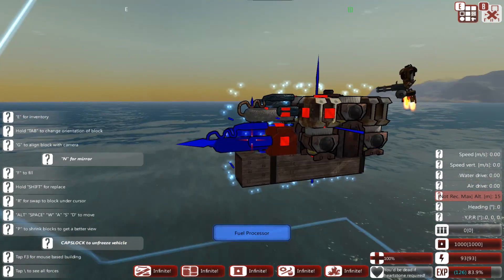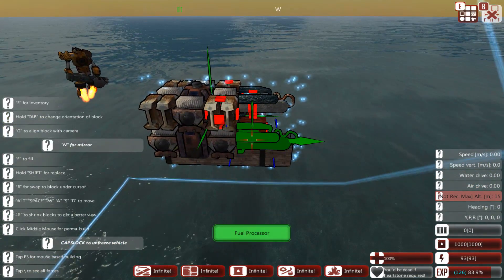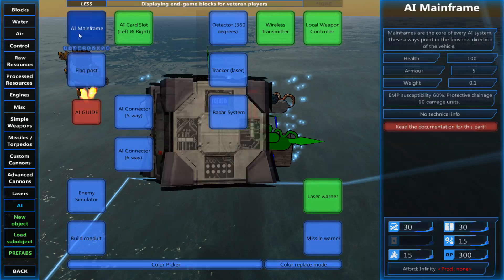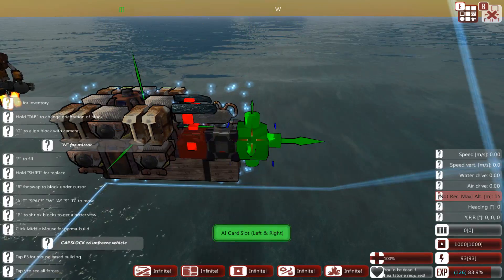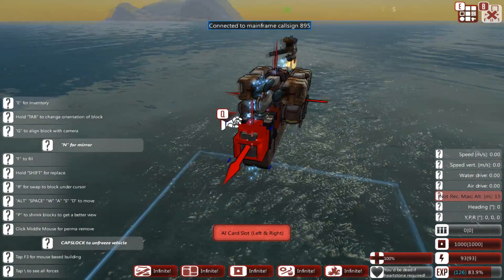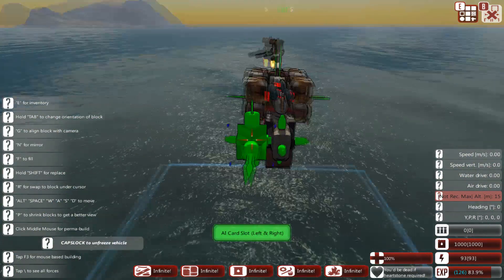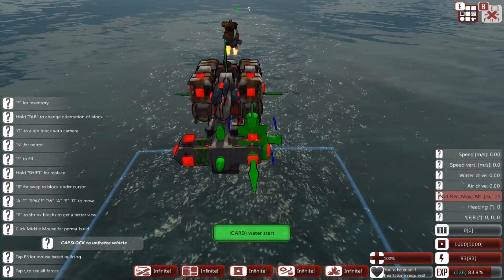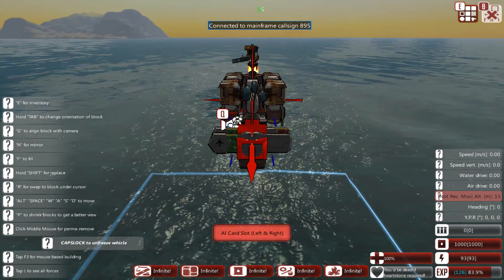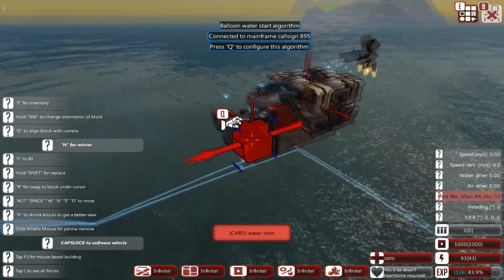Get your fuel storage and processor added in somewhere — we have them in here — and squeeze in your AI. We need an aerial AI for this and a water start card. If you're adding weapons you can add the relevant cards here as well, and you really need to think about your weapon system at this point, right at the start, before you go on and start building the rest of the craft around it.